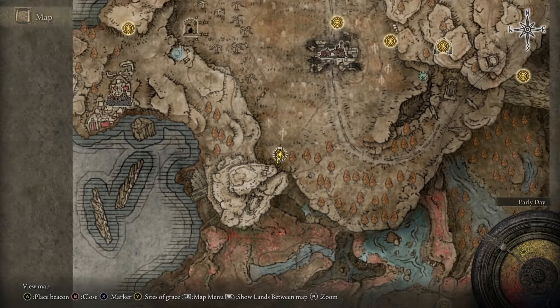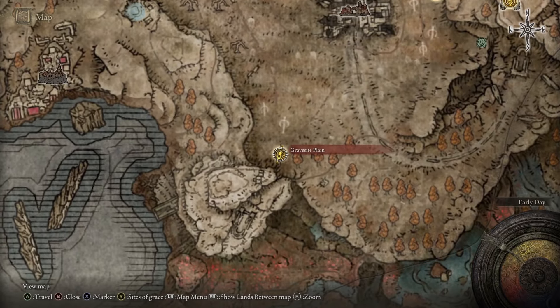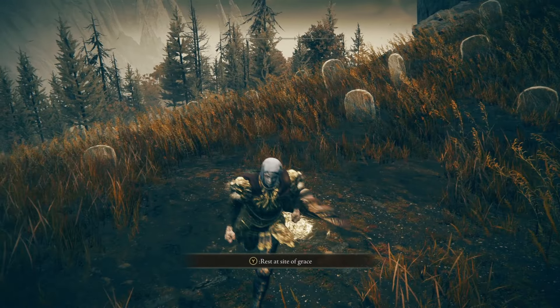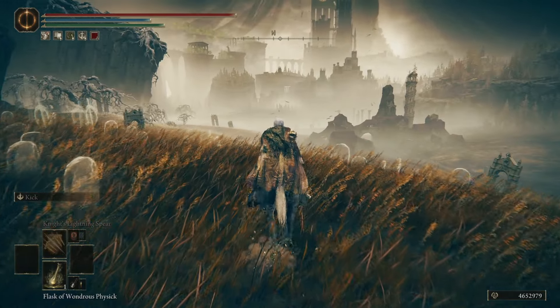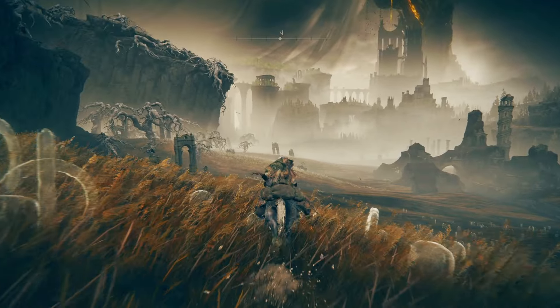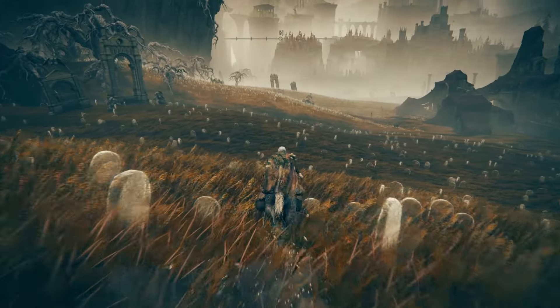I'm going to show you how to get to Shadowkeep and Shadow of the Erdtree. I'll be starting at Gravesite Plain, which is the first Site of Grace you're going to find in the DLC. From here we're going to get on our horse and head north. You can see a bridge off in the distance, and that's what we're headed towards.